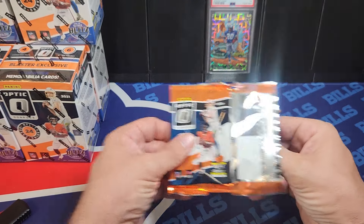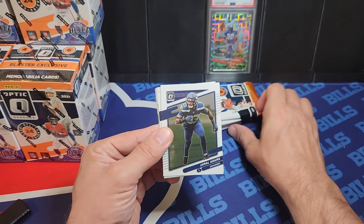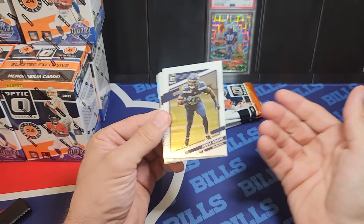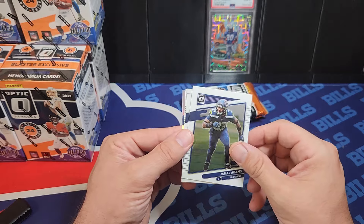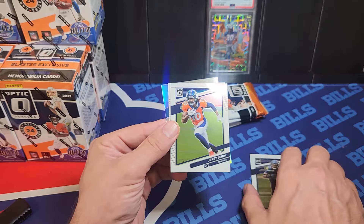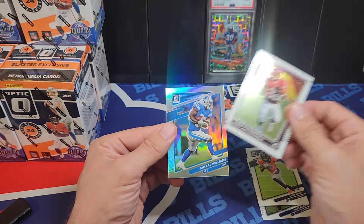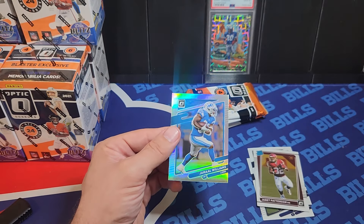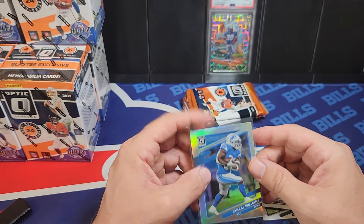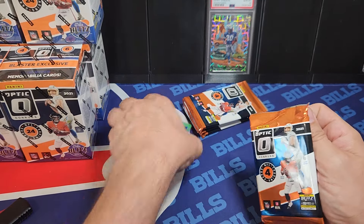So any Lions cards will be his. One of my favorite cards I have is a Barry Sanders Downtown from this set — he's my favorite player of all time. Let's get going. There might be some emoji cards in here. It's your standard Optic with fewer case hits, which I think is a positive. There's our first Lion — a Jamal Williams hollow. Running back, not bad. I'll sleeve up all the Lions cards and put them in a pile.